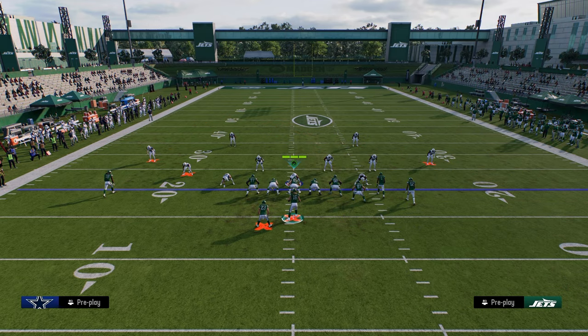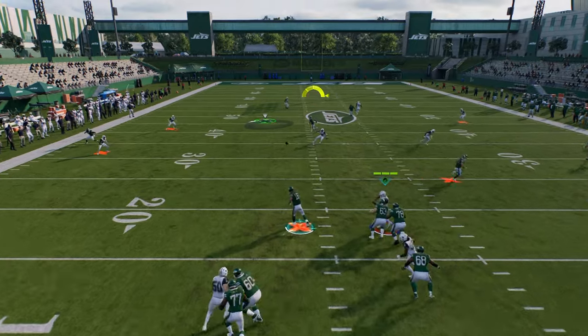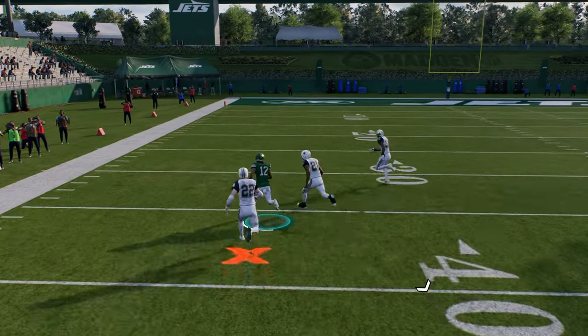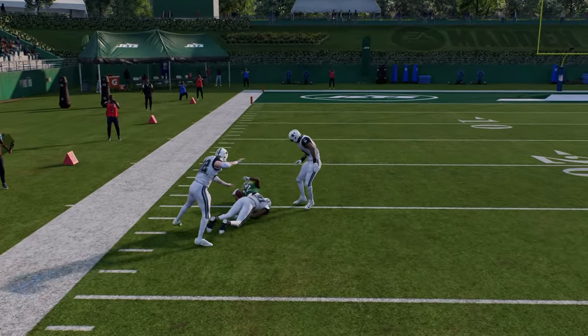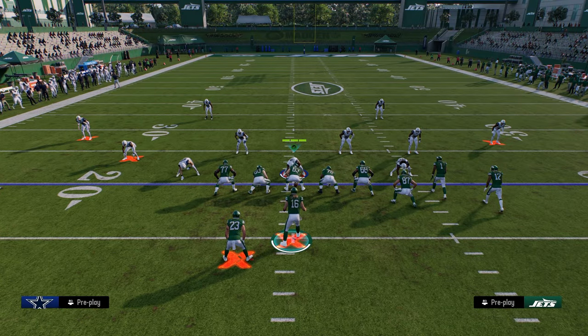That's Double Post — the most powerful play in the game — and those are several different variations of how to run this play. If you want to learn my entire Colts offensive ebook, the link is in the description to our School community for just 10 bucks, where you'll get access to everything. Head down to the description and click the link below.